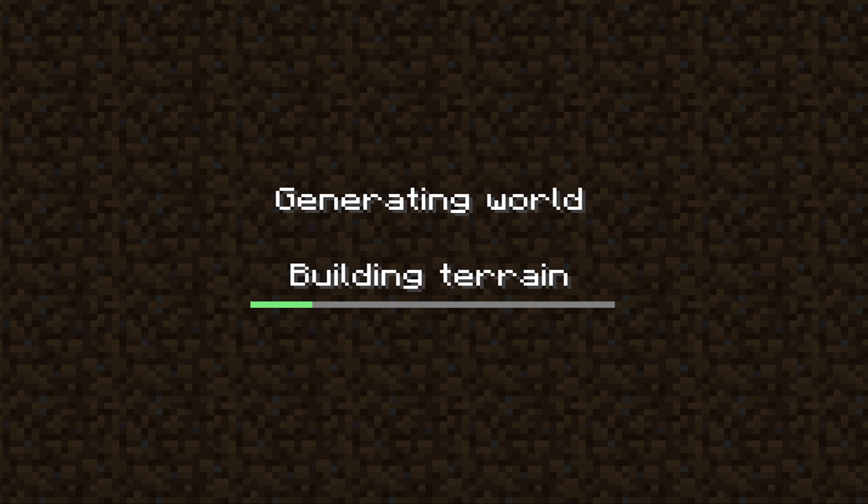Click join server or join game and it's going to be looking for that IP which you put. We can just go ahead and tap to join that game and it's going to be doing the building terrain, of course, which it has to do for every single server.